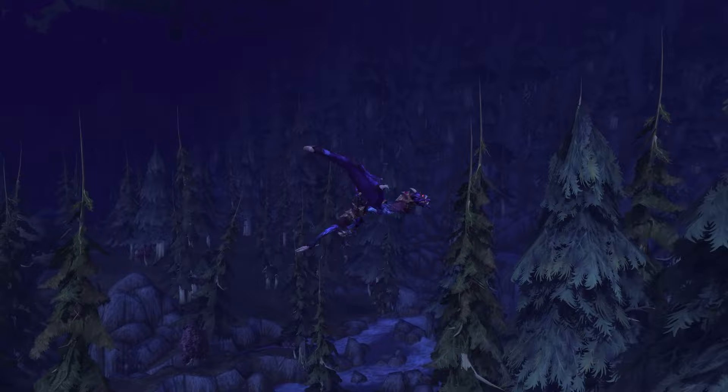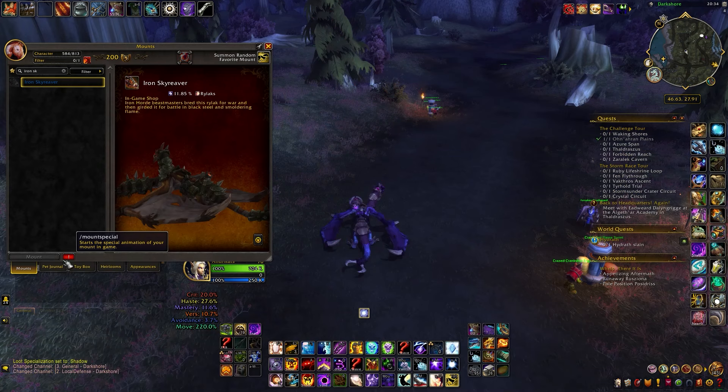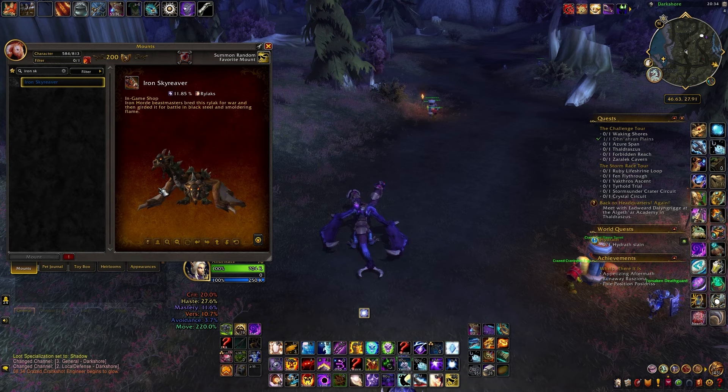The next mount on the list is the Ashenvale Chimera, the only flying mount that drops in Darkshore. It drops from Alashoneer regardless of who controls the zone, and can be found along the mountains between Darkshore and Felwood. The Iron Sky Rider is no longer available in the store, making this the only currently available two-headed mount — so it's an extremely unique addition to any collection.